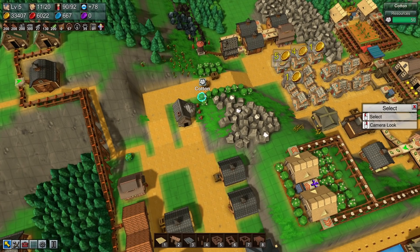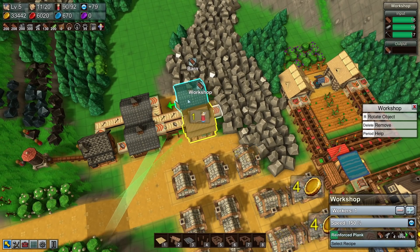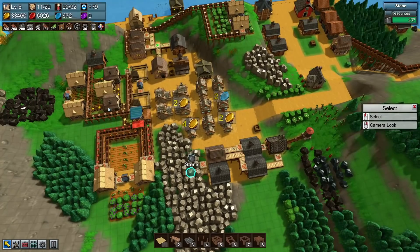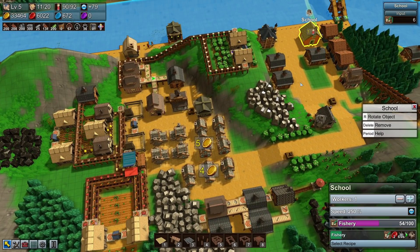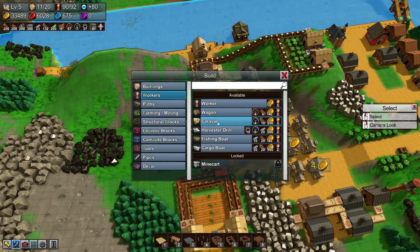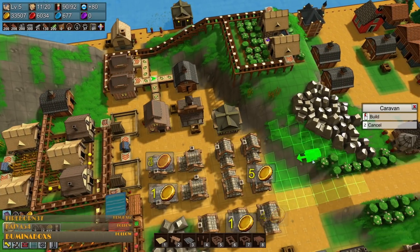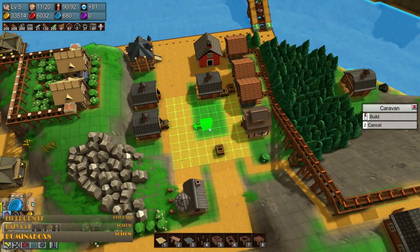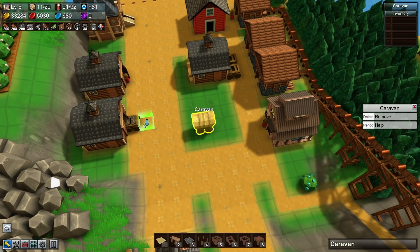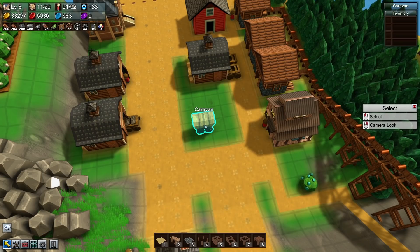Moving planks across over here might be a good option too. But I think this is something I haven't built yet so I'm really desperate to know how it works — let's build one of these. Wow — why has it got an area of effect? Oh wait, do regular wagons have an area of effect? They do — never mind!